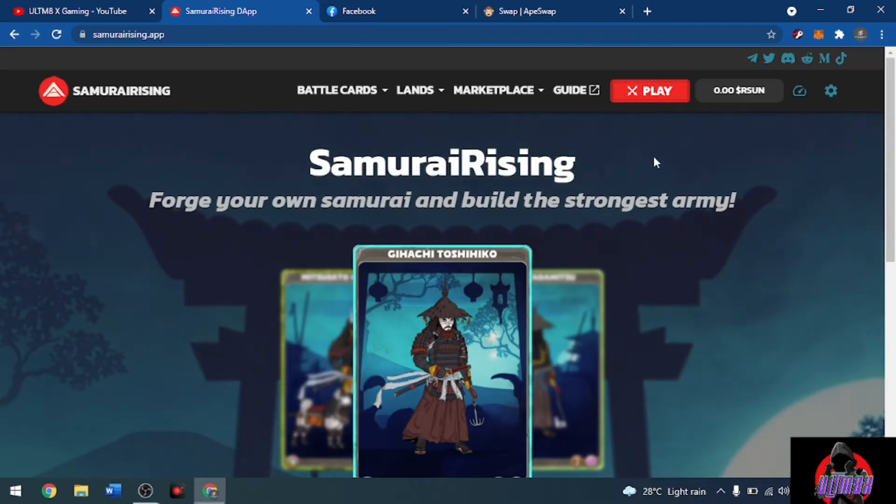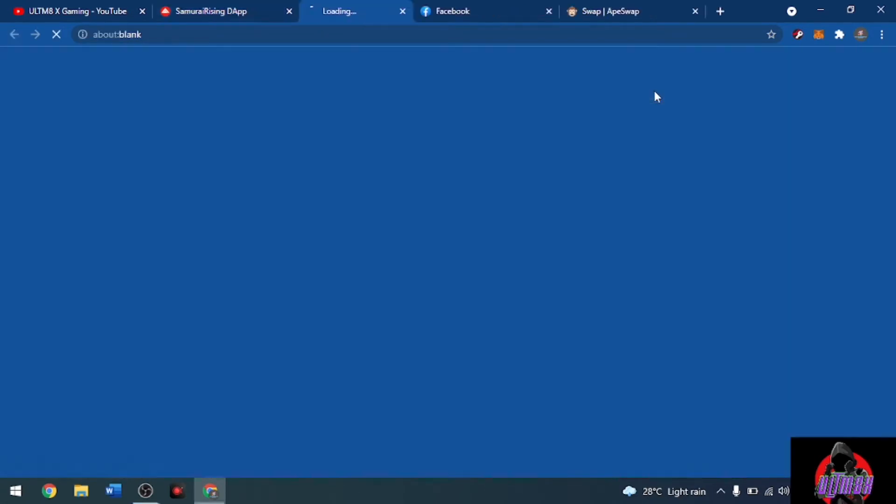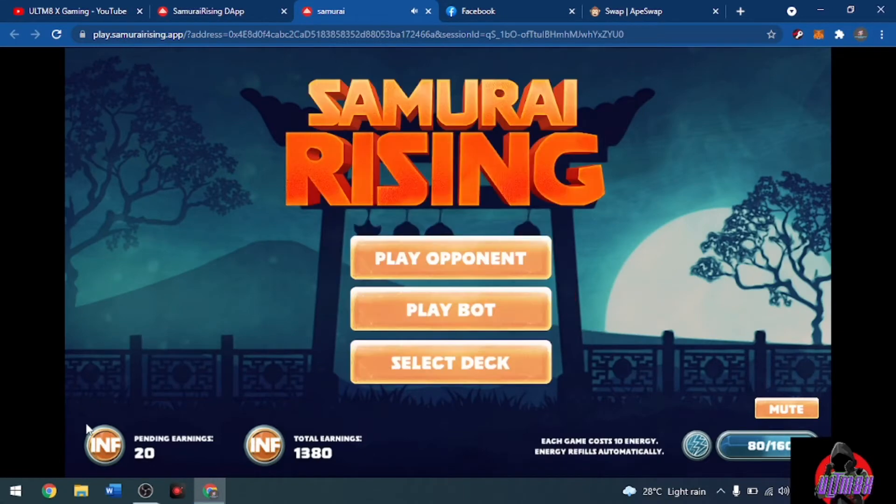Currently we now have 1360 INF in our account just by playing our samurais. Some earnings are in pending because I played two matches earlier, so I have 20 pending — a total of 1380. This will automatically be transferred into your earnings every 8 a.m. Philippine Standard Time, at which point pending earnings move to total earnings and pending resets to zero.